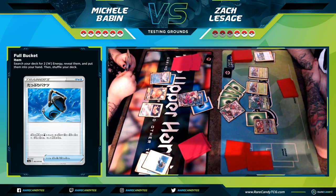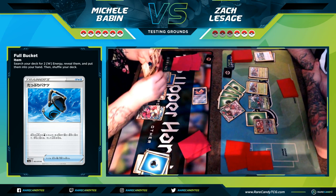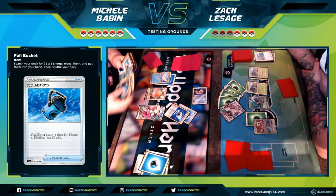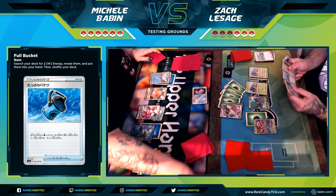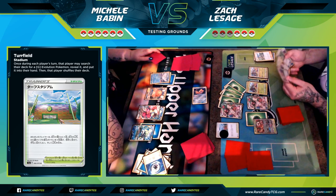She's realizing she cannot attack with the Inteleon VMAX this turn, because I'm just going to swing hard. She used Quick Ball and the thing that stings is she actually took away my Boss's Orders with Marnie last turn, so I'm praying for a topdeck here. Hopefully that's how it works out.